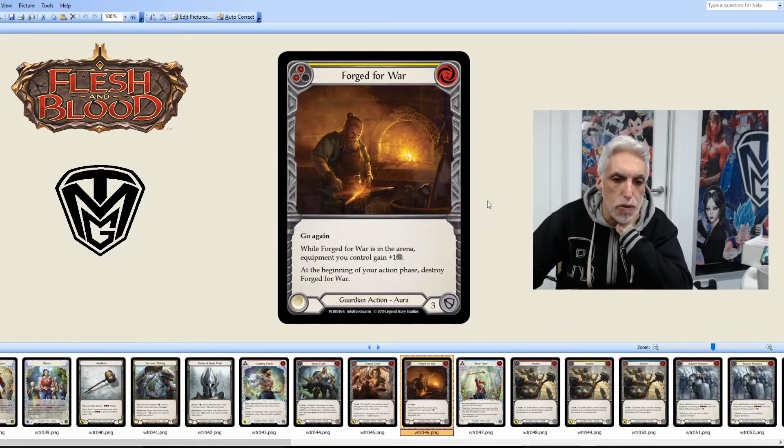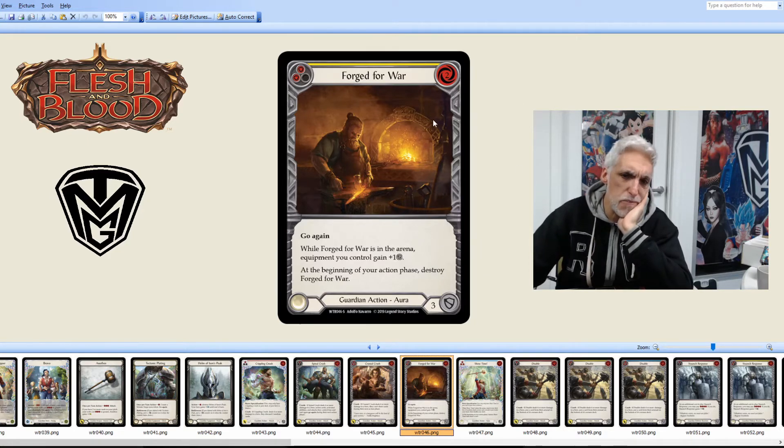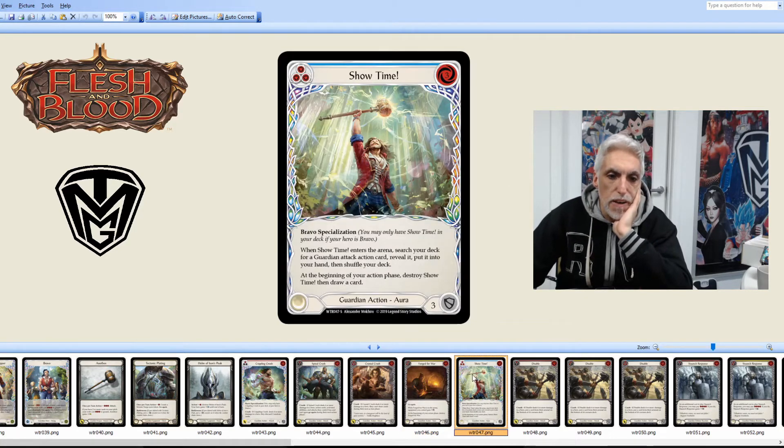Forged for War is their Super: Go Again. While Forged for War is in the arena, equipment you control gains plus one defense. At the beginning of your action phase, destroy Forged for War. I haven't really seen this played against me — Guardian does want to defend, but there are fair few generic cards that help them along, which is probably why I haven't seen this played much.